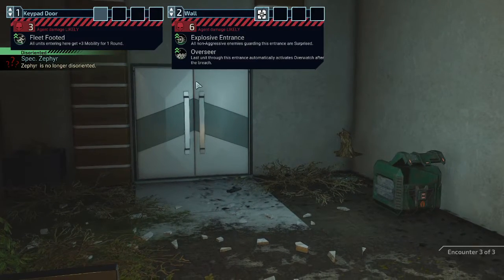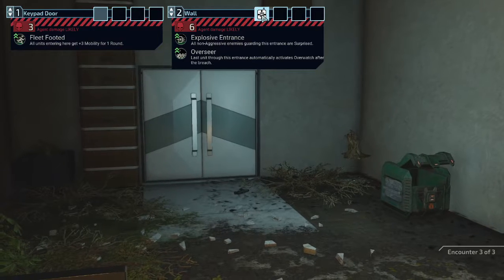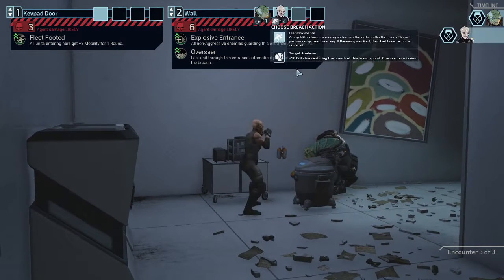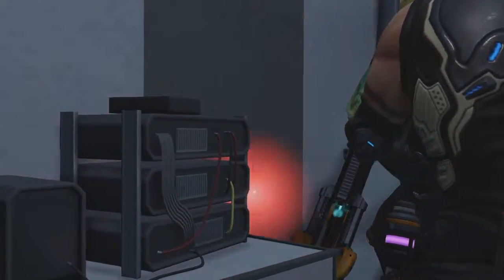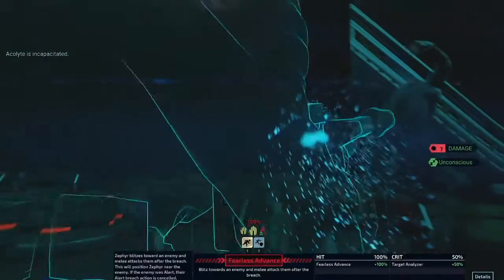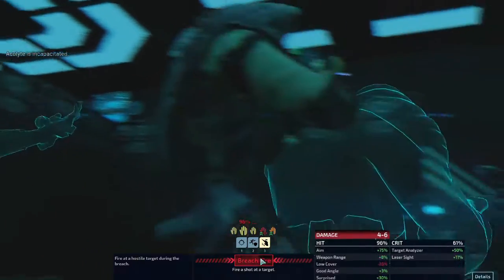Pretty sure it's not going to matter anyways, but they're going to find some other way. All non-aggressive enemies guarding the entrance surprised. Last unit through this entrance automatically enters Overwatch. You know what — let's do it. I really feel like they're way too close to that explosion to start off with. Oh boy — that's an Archon. Excellent. That's an Acolyte — shoot it. That's a Thrall — leave that. Go punch an Archon. And then you two can shoot the Thrall and hopefully take him out.